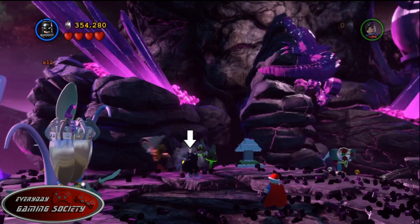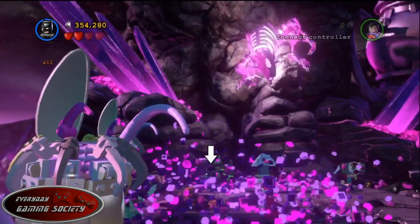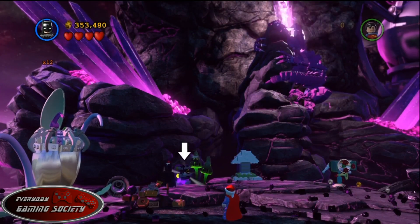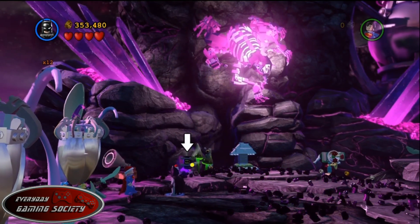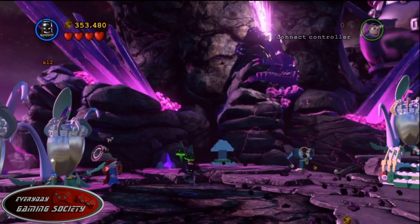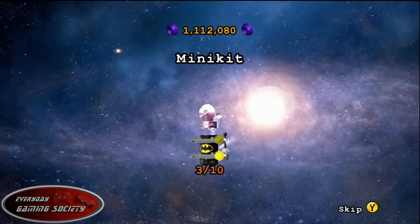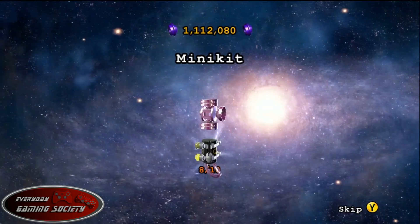During the boss fight against the love monster lizard, you'll see a bees' nest. Pull it down to drop a bunch of pieces, then build them back up into a little jukebox. That brings the bees over and you get the last minikit. Keep in mind you have to build the jukebox before you can get the bees to move. Boom boom boom boom boom — all ten minikits done!